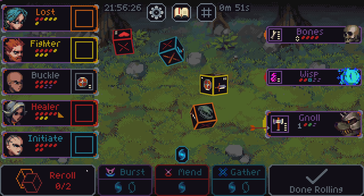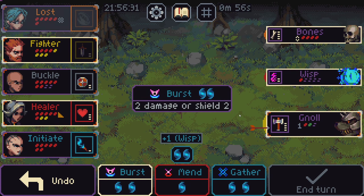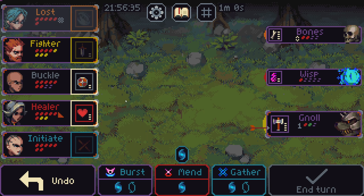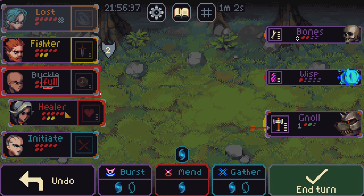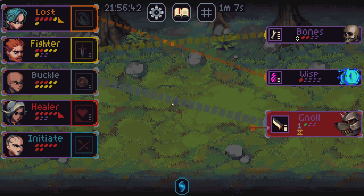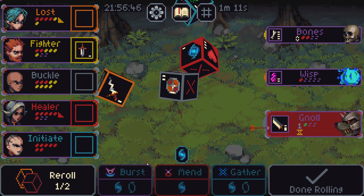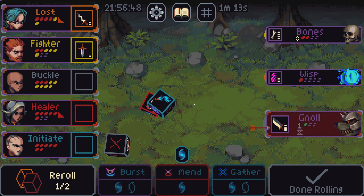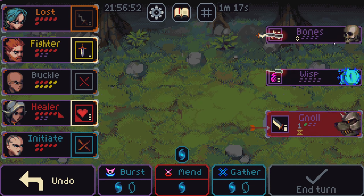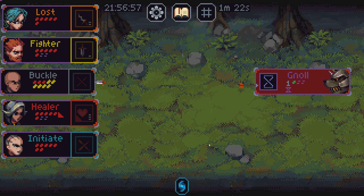I'll take you. Well, at least you don't take damage. I like this. Put you there. Heal you up. Everybody takes two damage. Null dies. If we kill the bones, we win. I just need two damage. I'm loving it. Have it your way. And we're good.